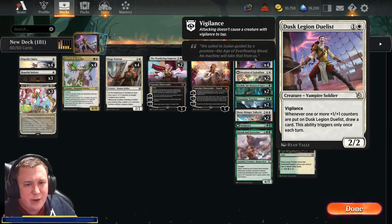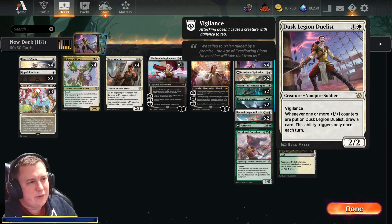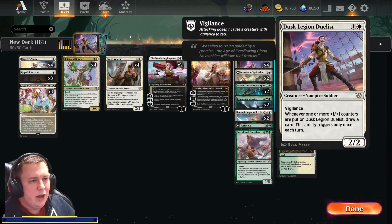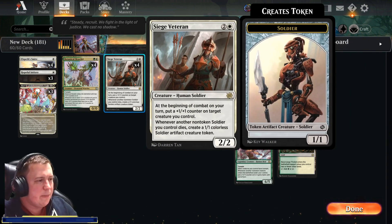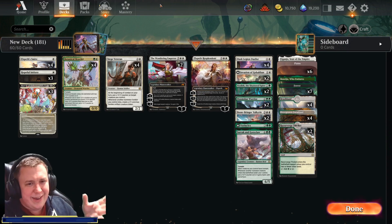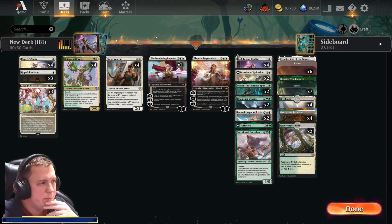Dusk Legion Duelist — I only opened two of these but I'm calling it a mainstay in the set, so I've crafted two more using rare wildcards to get the playset. It's a 2/2 Vampire Soldier for two, and that's why I think it's going to be good — Soldiers is already a good deck. It has Vigilance, and whenever one or more +1/+1 counters are put on it, you draw a card — though this triggers only once each turn.